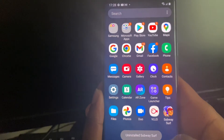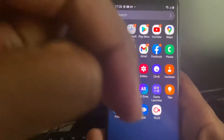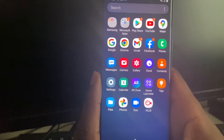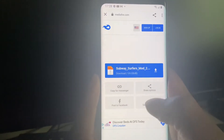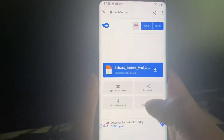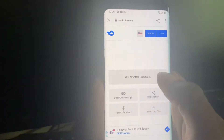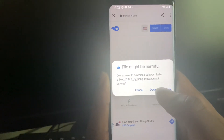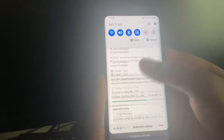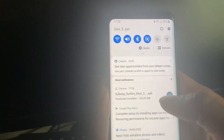Now that you've uninstalled Subway Surfers, the next step is to go into the link in my description box below, or even in the comment section — I will leave a link down there. Click on the link and it should take you to a page where you can download the Subway Surfers mod. Head straight there and press download. As you can see it's now downloading — scroll down and you can see it's almost done.